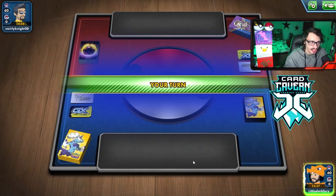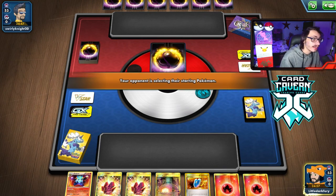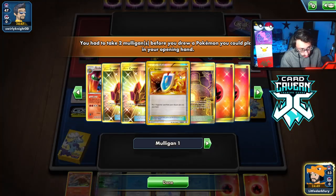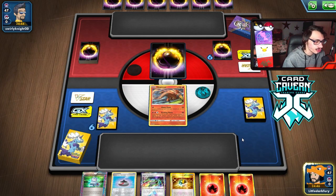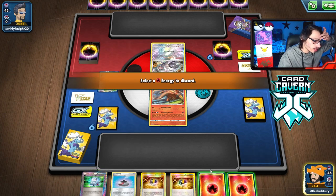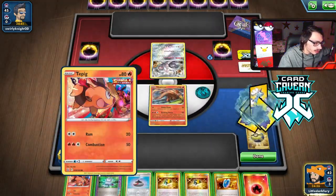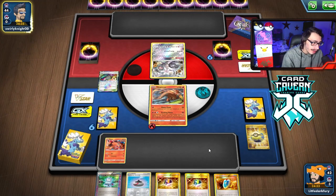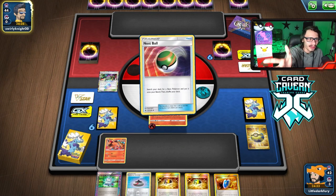We won the coin flip. We're mulliganing from a bad hand. The new hand has Emboar for turn 2 and Heat Factory which could carry us. I'll play Heat Factory right now and draw some cards. I Quick Ball with Juniper as a backup in case I get Marnie'd. Attach and pass. Next turn we can go Rare Candy, Evil Wincense, or Comp Search for Candy and Emboar — hopefully a nice turn 2 Exciting Flame for the 170 damage spread.